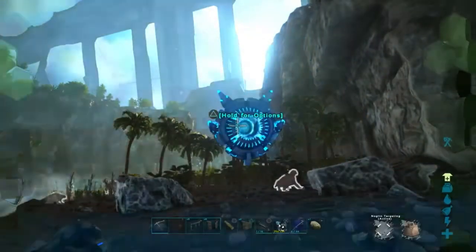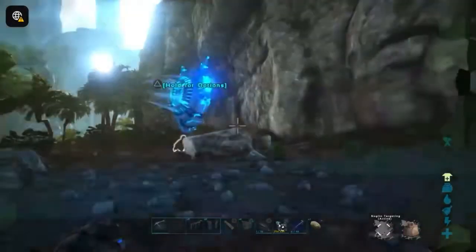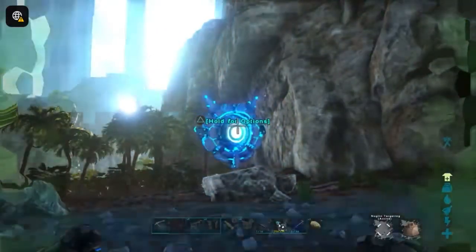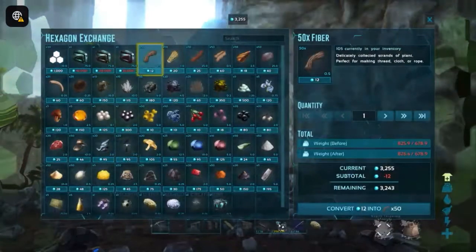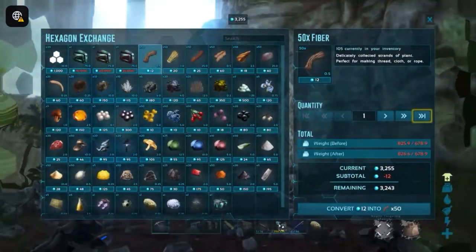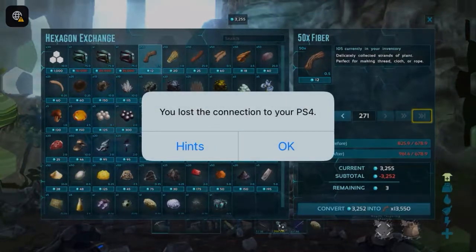Alright, we're here now. We found a 140, or I think it was a 145 — I can't remember the exact level, but it was pretty high, almost max level. But we're here, and welcome to the hexagon. She doesn't have fungal wood, sadly, which is what's needed.